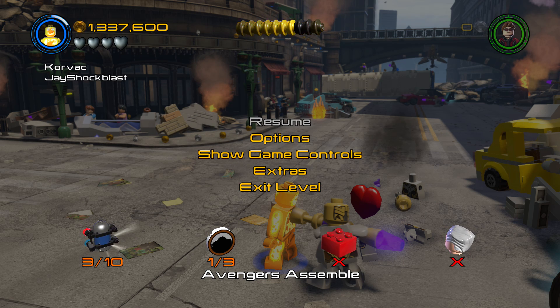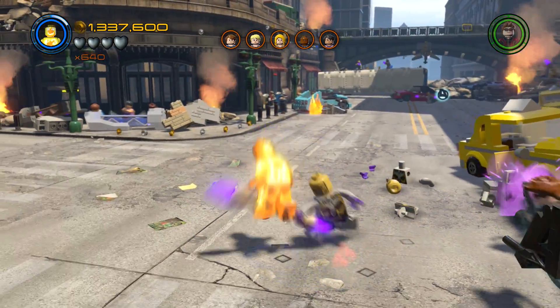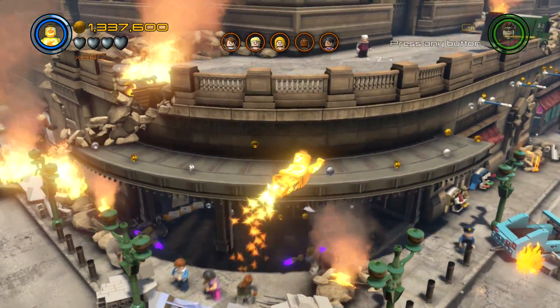All right, so here we are — we are on Avengers Assemble Part B free roam. This is right where you start, right here in the middle, and all we are going to do is fly all the way up here.